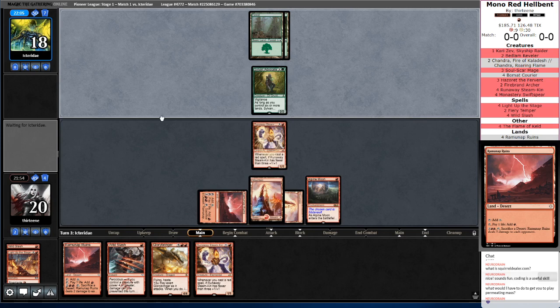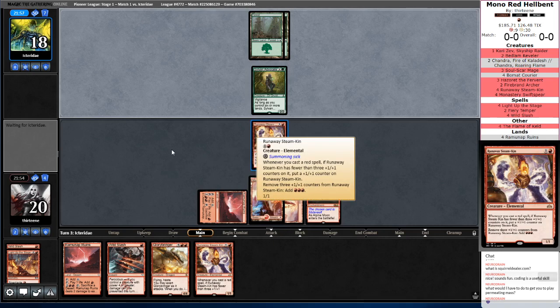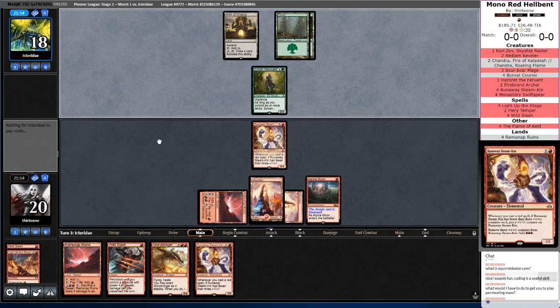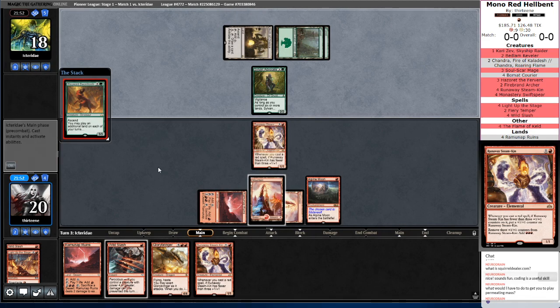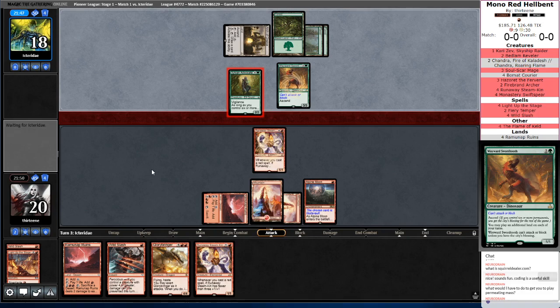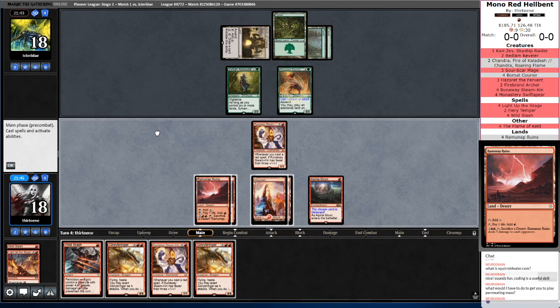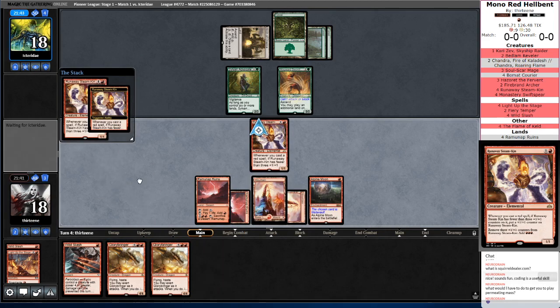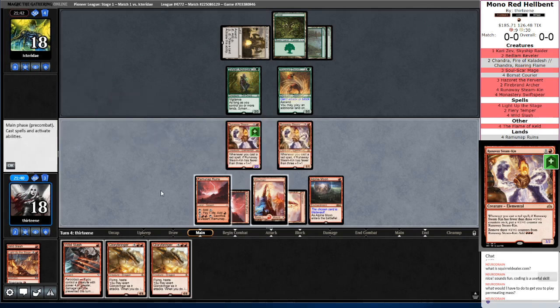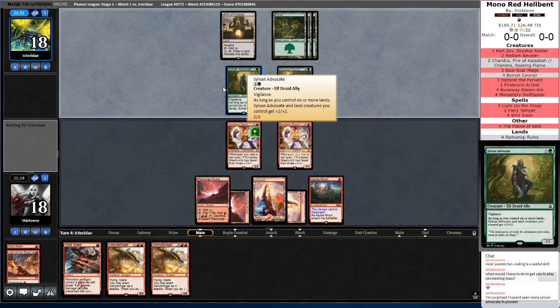I could totally see a world where I block and Wild Slash the Sylvan Advocate here. I don't really think it's necessary because this will be at least a 3-3 next turn. We just need to find one more land. As Vigilance, you may as well get in — it'd be a bare minimum 2-for-1 out of me if I make that trade. Another Glorybringer isn't terrible, but it does likely mean that I'm going to have to cash out the counters on this Runaway Steamkin in order to cast it.